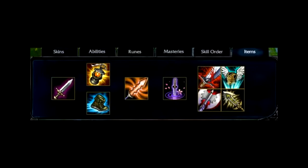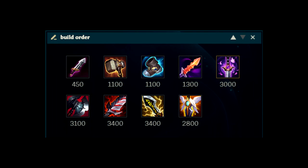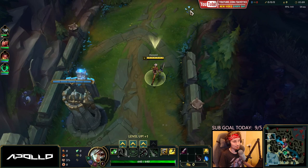Luckily, the items from 2011 are very similar to what we have right now — the icons just look different. The best part is they recommend buying an Infinity Edge, though I don't think we'll get that far since games usually last 15 to 25 minutes right now. Riot Games also recommends playing with Exhaust and Flash.